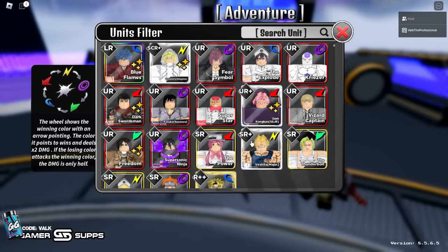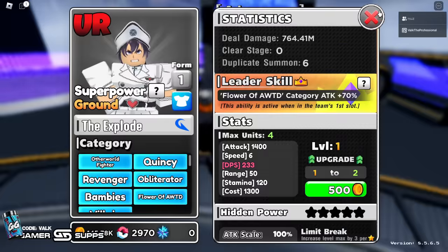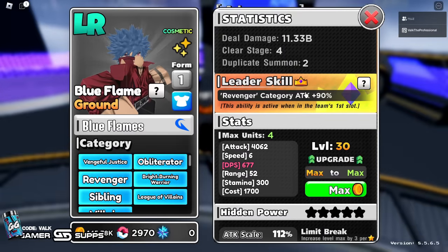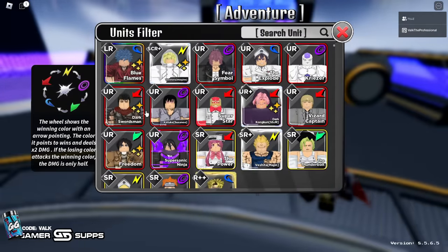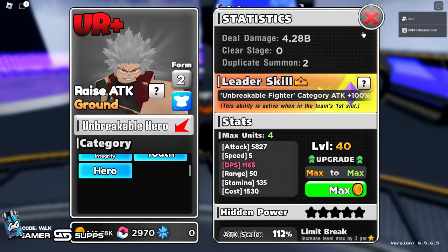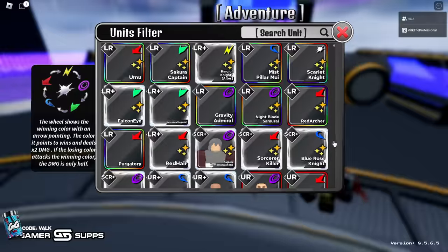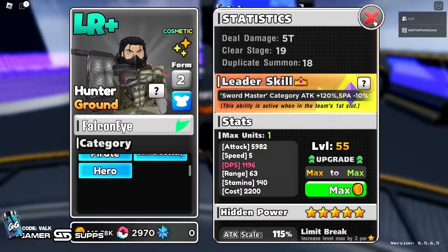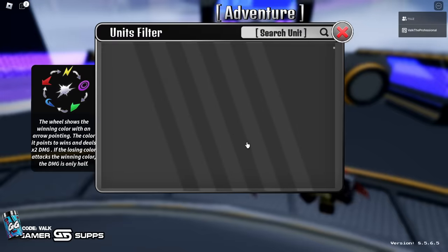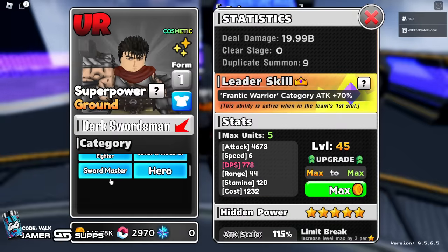For Revenger, I don't remember which unit leads it — Dobby, and Dobby's only a 90 percent lead, obviously not good enough. Unbreakable Fighter's lead is only 100 percent — we don't want that. Then we have Savior of the Earth, whose lead Mash is a 70 lead. Out of all the lead options, the best one is Sword Master, because its leader Mihawk Falconi is a 120 lead with minus 10 SPA — really, really good.